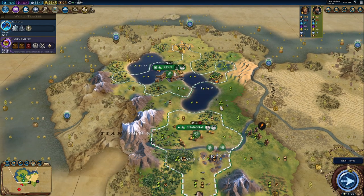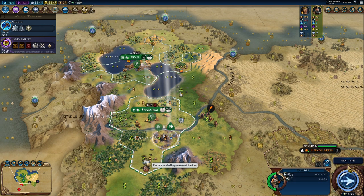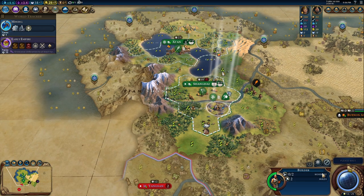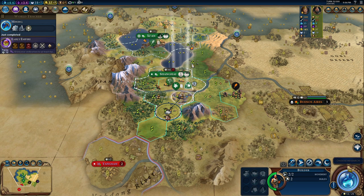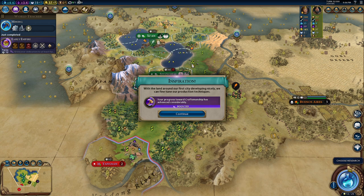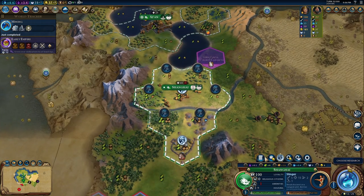I might change my mind along the way — I'm used to doing that. Our builder arrived almost in place to work the horses. We have a new technology, which is also good. Let's take the horses now. Shanghai can work on horses and soon we will also have some cattle.